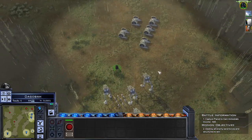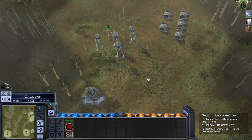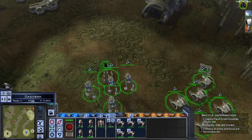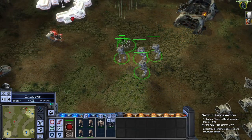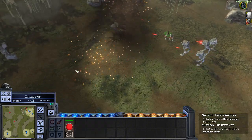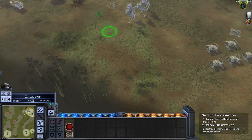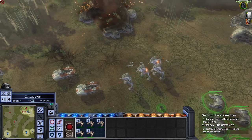You know what, I actually would have loved if they had somehow managed to add the Forces of Corruption planets to this campaign's Galactic Conquest. I feel like they could have, just to add it to the map — if it doesn't mess up the Galactic Conquest story. If it does, then maybe not.